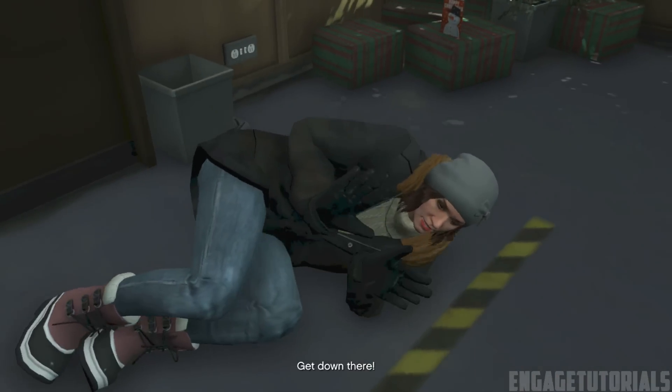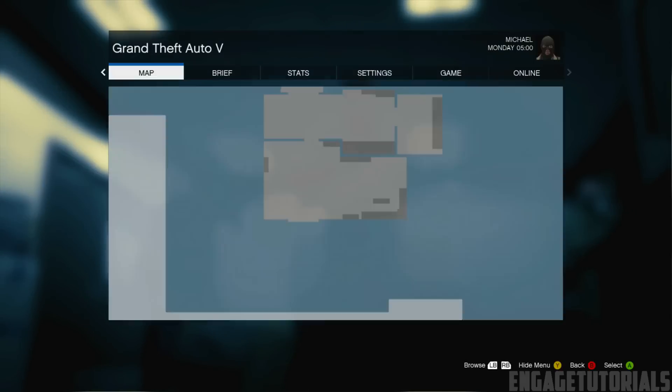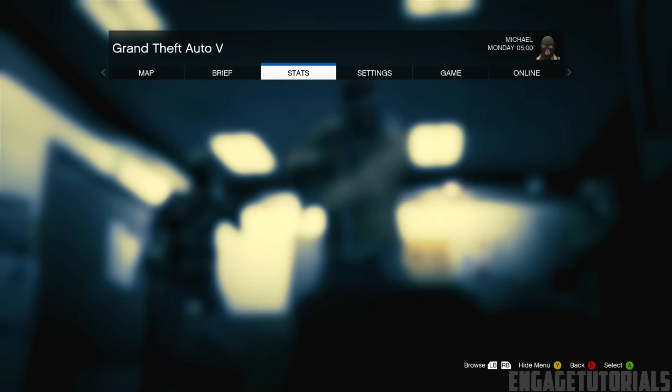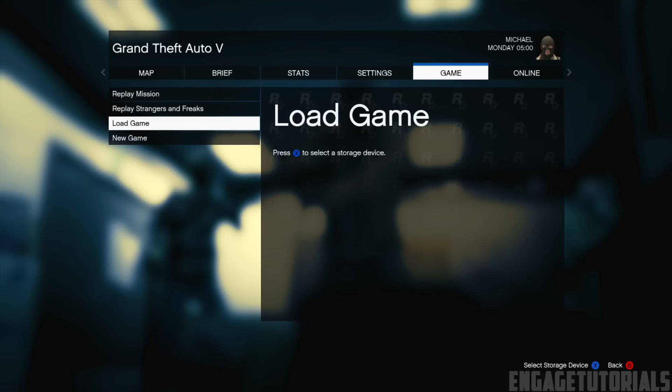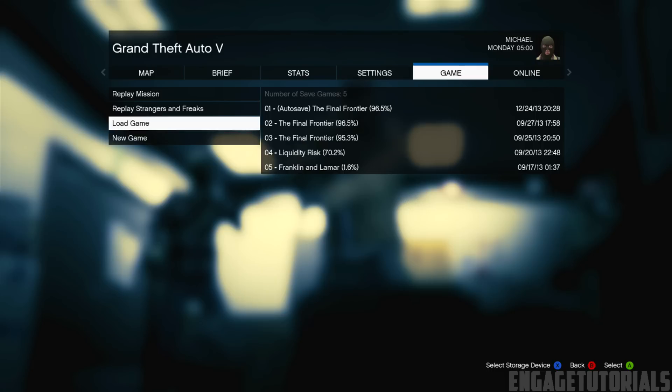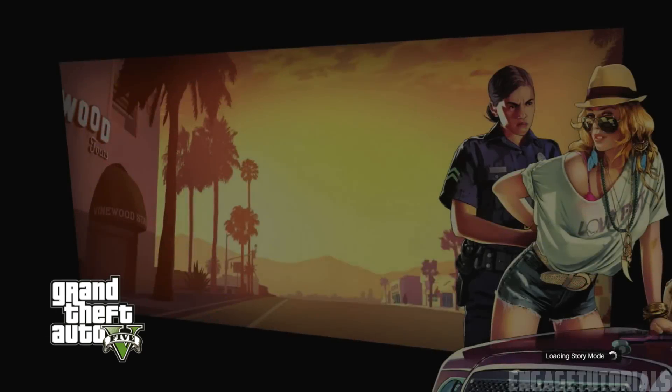Once you see that alert, go ahead and sign back in and North Yankton should load — the very beginning of the story mode should load. Now what you want to do is simply press start, then head over to game, and load your last save. Go to load game and load an auto save — it doesn't really matter, just go ahead and load one of your saves. Go ahead and load that and wait for the story mode to load.